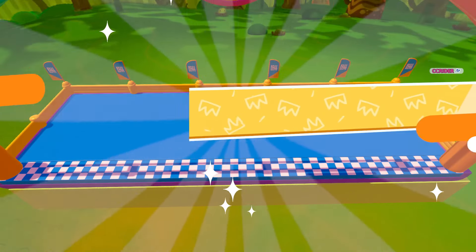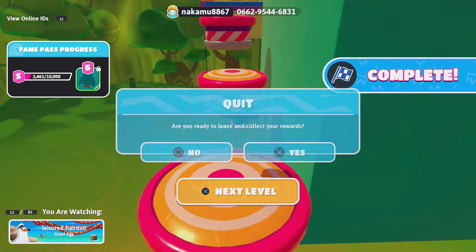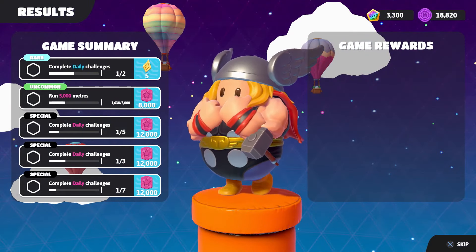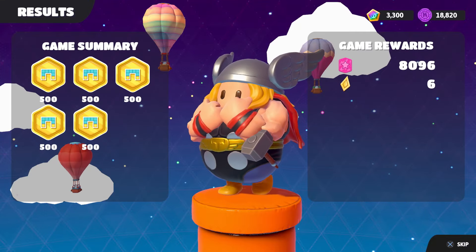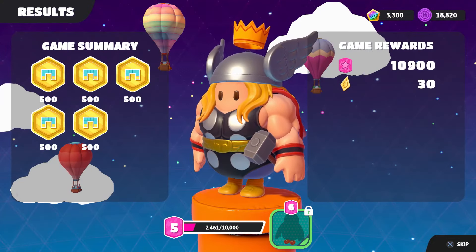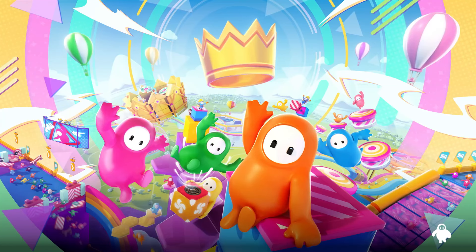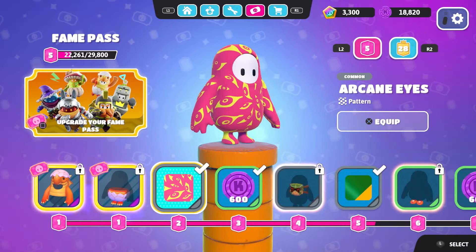We're going to go ahead and back out and collect our rewards after playing a little bit here as Thor Odinson. Very cool costume — lots of fun there. We get five crown shards as well as a couple thousand more of the theme pass points. 10,000 in total gets us to level five, getting us a new coloring there. We'll take a better look at that theme pass in the next episode, but for right now we're not quite done — we are going to switch over to our next costume as part of this bundle.